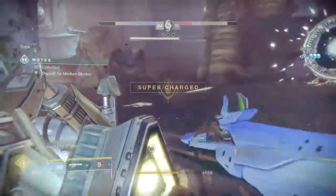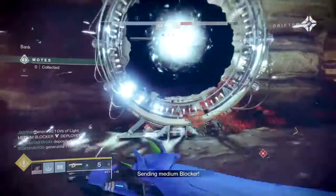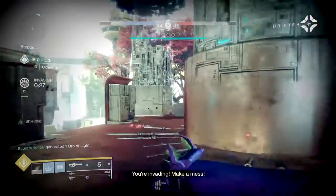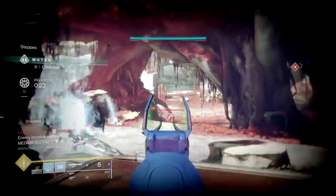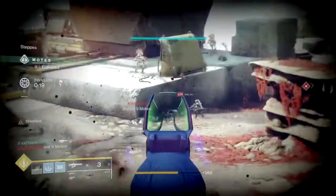First, we have the light hitters, or the Taken Phalanxes. They can be summoned after 5 motes deposited and are considered the most annoying among the bunch because of their strong shield bash, which if it lands on you can cause you to go flying into structures. Although they can be easily killed by getting behind them, they are more fearsome when in groups.